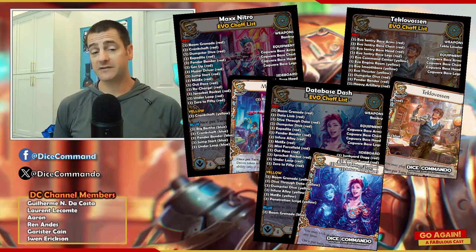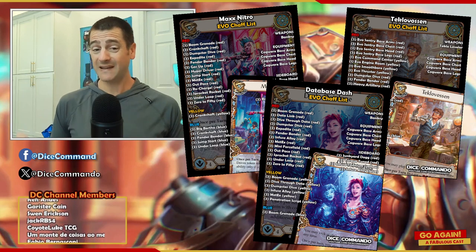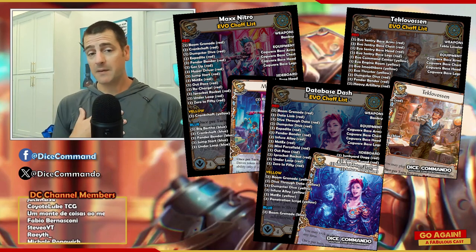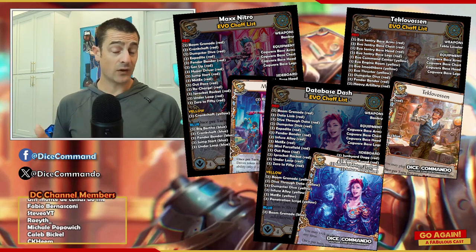And this means a lot of so-called draft chaff — the cards that we need to use while playing limited. But once the tournament is done, well, how many copies of a common do you really need? As such, most stores and communities have donation boxes, so-called chaff boxes. I believe that Evo is the best opportunity we've seen since Uprising to build within-set self-contained intro decks with our chaff.